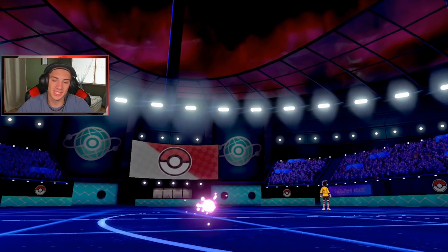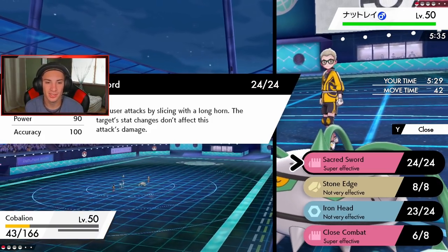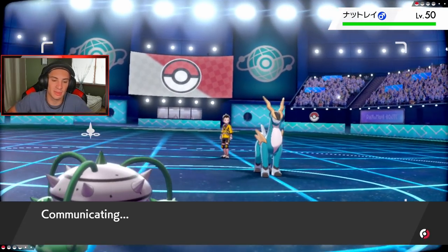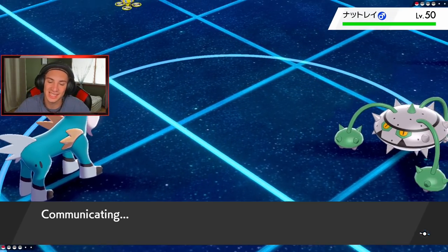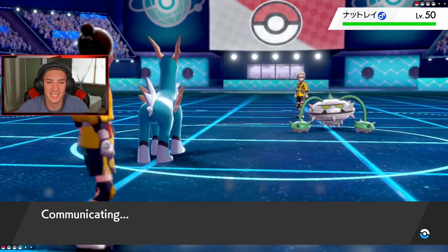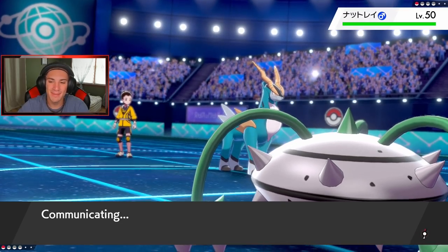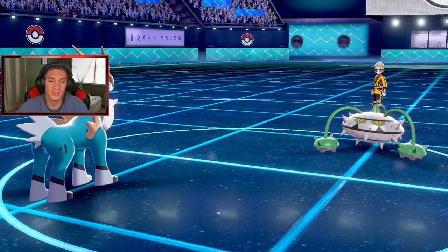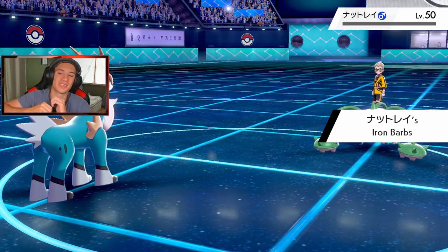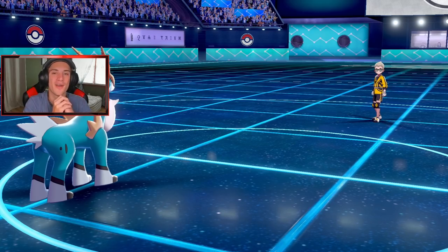Close Combat or Sacred Sword — which one do I want? Sacred Sword is 90 power and ignores stat changes. Close Combat is the better option: higher base power at 120, should be able to just dump on Ferrothorn and say night-night. Close Combat — let's get it, Cobalion clutching it up! That Thunderbolt was huge to take out that Urshifu, and Cobalion came up big in the end. Let's get it — two and oh baby! Iron Barbs does damage but Cobalion stays alive. We're two and oh, looking to go three and oh and have a perfect record.